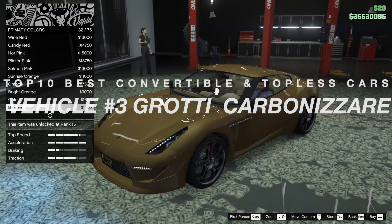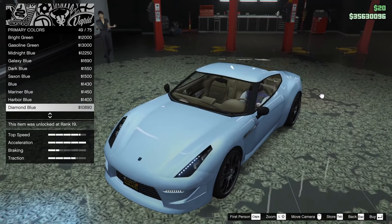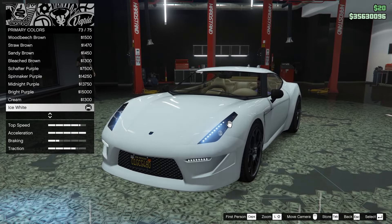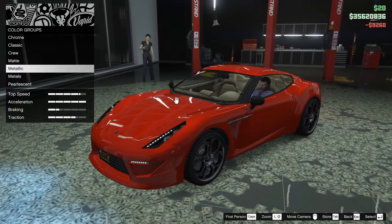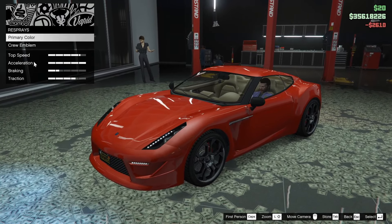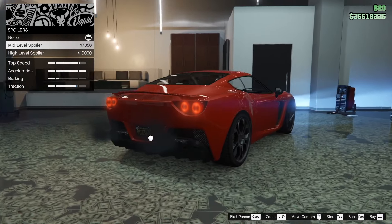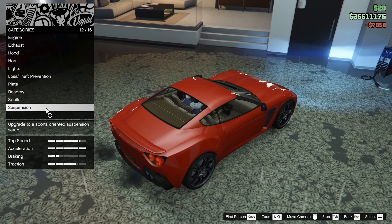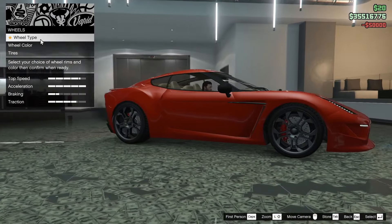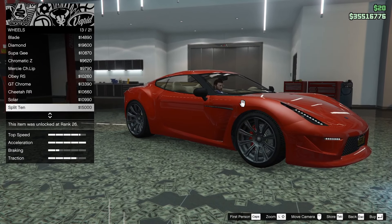Number three on the countdown is the Grotti Carbonizzare. How to get it in GTA 5 Online: it has been removed from the in-game stores as of June 2023 and can no longer be purchased in GTA Online. Its price was 195K, but you can still get it from other players at the LS Car Meet, where it's possible to buy a copy of someone else's vehicle. Its top speed is 119.5 miles per hour when fully upgraded. Going into performance, the Carbonizzare is a fairly middle-of-the-road sports car with good acceleration and top speed, and its handling is very well balanced between understeer and oversteer, making it easy to drive and hard to spin out.